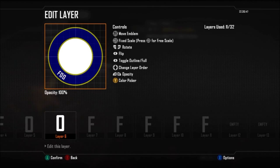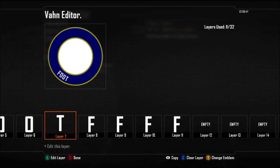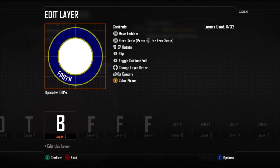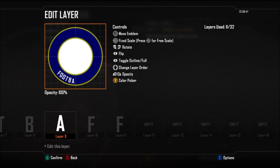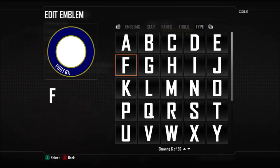Here you can see me putting 'Football Club' in at the bottom, because I want to get all the letters in on the logo — that sort of makes the logo stand out as to what it's actually about. I'm just cloning them over and putting them in so that they're all the same size and in proportion to one another.